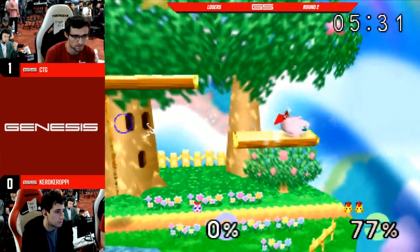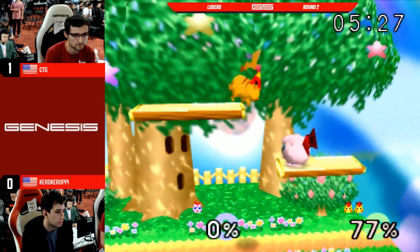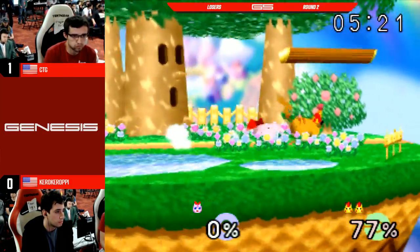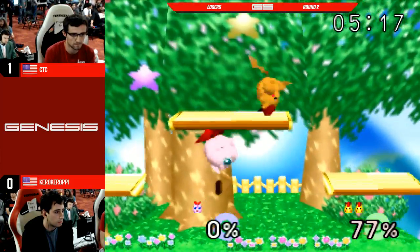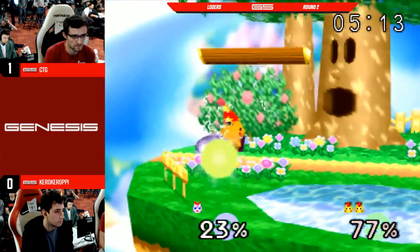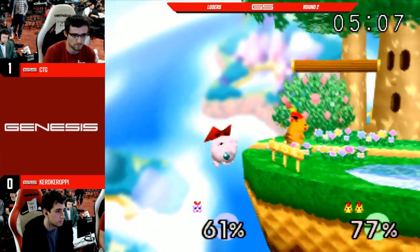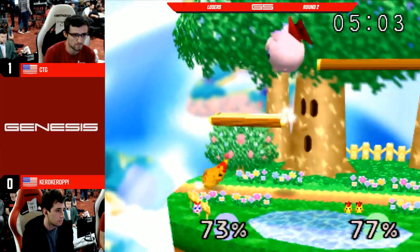That should be a good recovery. Oh, and that's a great second up-B because CTG was all over him. Oh, that was a very interesting up smash. I think if Kira came right in and didn't land on top plat, it would have been perfectly timed. He went for that teleport up-air again. Kira might be at a percent where that's going to work out perfectly. CTG with some pretty solid DI — that's not going to connect. Oh, there it is — that forward air.